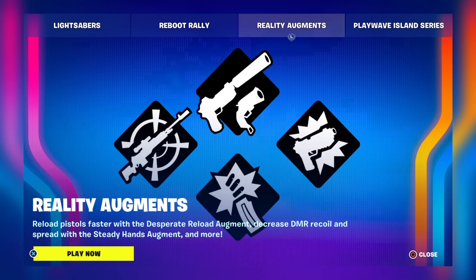Today we have got the augment realities. Some have returned — reload pistols faster with the Dispense Reload augment and decreased DMR recoil. Recoil means when you fire it will stay steady — it won't jump up like normal weapons do, travelling upwards or downwards. With the Steady Hand augment, if you get Steady Hand and Decrease DMR Recoil you've got more of a chance of staying on target.